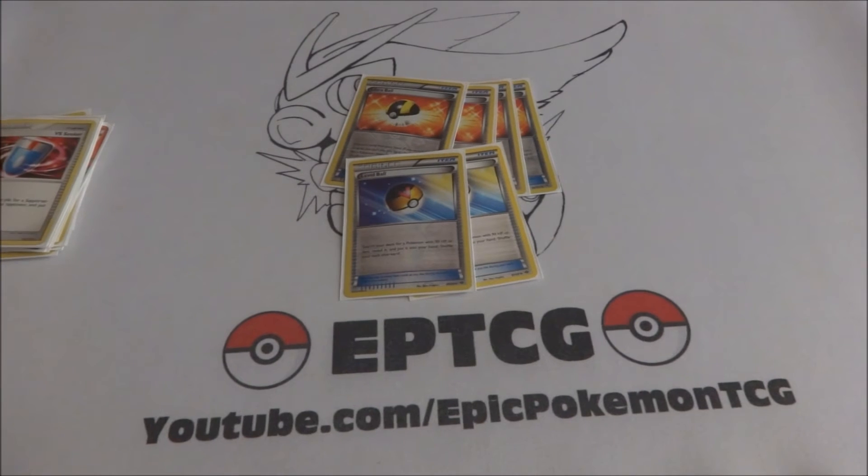Two Reverse Valley because sometimes numbers get weird and I wanted a counter stadium to do a little more damage. I considered a one-one split with Parallel City but decided against it. Basically, when you attack with Umbreon you can do 200 hitting for weakness or a solid 100, and Zoroark can hit a little harder too, hitting certain numbers more consistently. I'm not entirely sure how I feel about it — I just need to playtest it more.